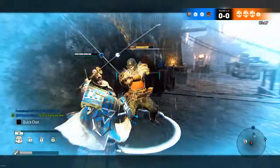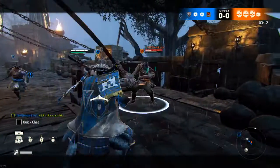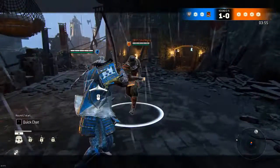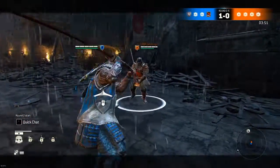With the all-directional block there really isn't a direct way to punish out of it. However, most characters have some sort of guard break unblockable while doing the all-directional block, which can be used to get some damage off or to throw your opponent into a wall for more damage.